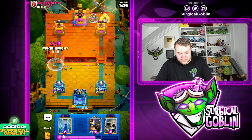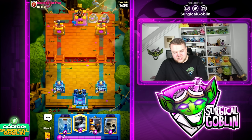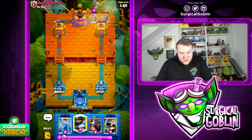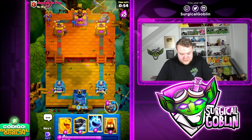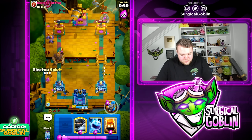Let's go ice spirit to tank his fire spirit, and it's also going to jump on top of the barbarians. He has such a strange deck — is it just going to be a giant spam deck? He also has goblin barrel in there. I guess that's what you get in a grand challenge from the first couple of wins — you always face kind of off-meta decks. We need to be careful though with this giant push.